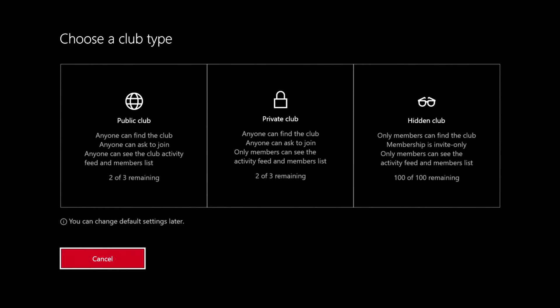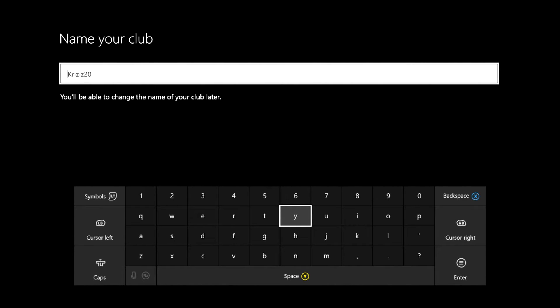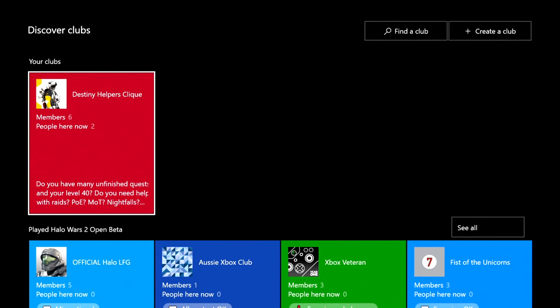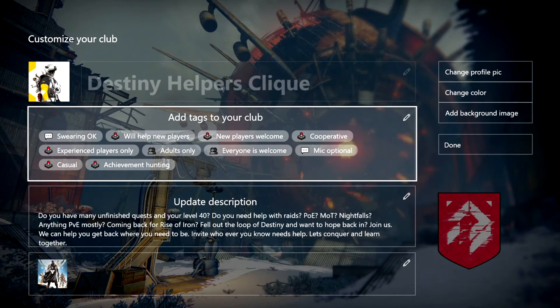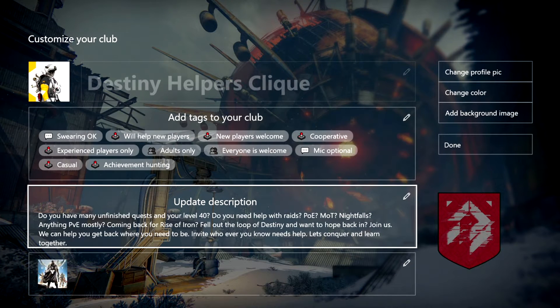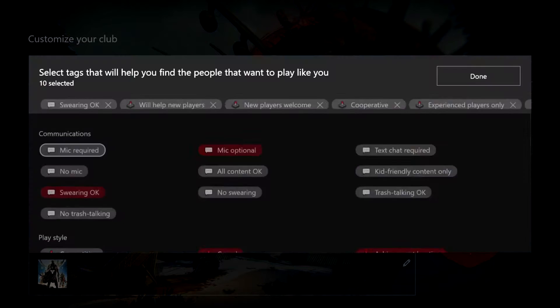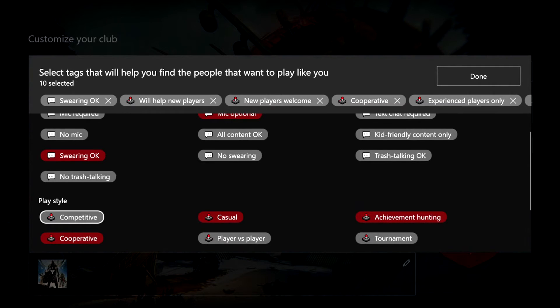So let's just create a public club. You go ahead and change the club name, and then it's ready to create. Once you create the club it's going to look something like this. You can add your own tags to the club, make a description, and add the games you want. You have Communications, Play Style, and People options.